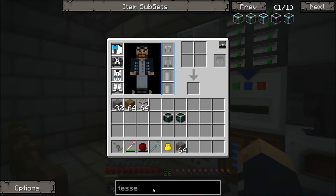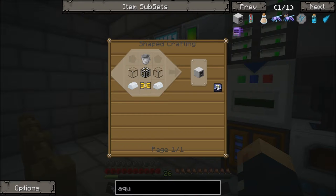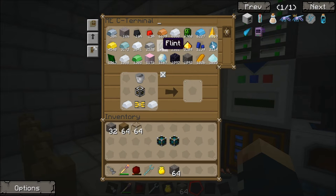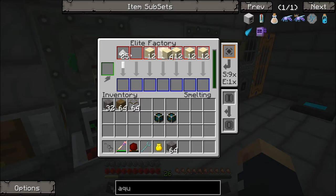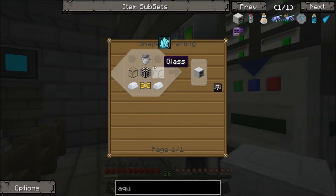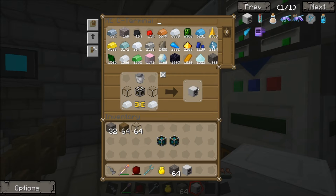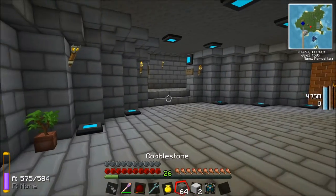We're also going to need an aqueous accumulator to get water. I see Joe but I don't know what he's doing. I'm just going over to see these trees - there are quite a few, I'm having to chop them down. We've got no glass left. Smelt it all in there. Joe, if you could destroy the leaves that would be so good.